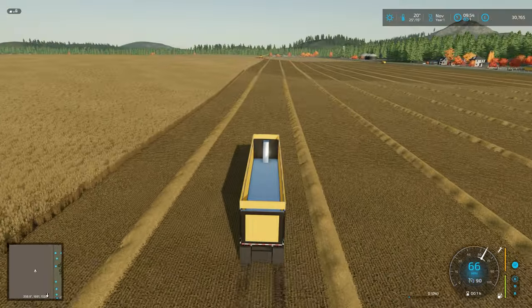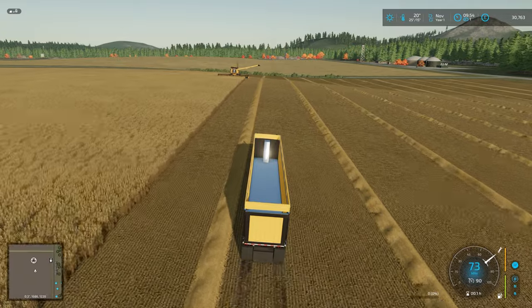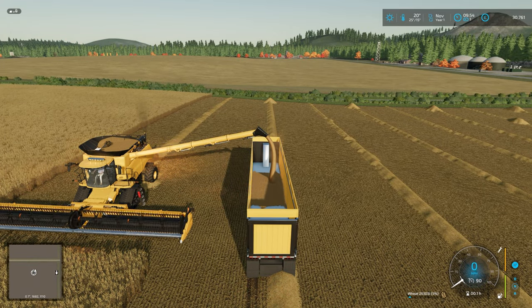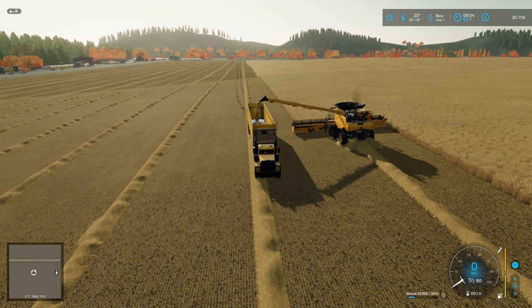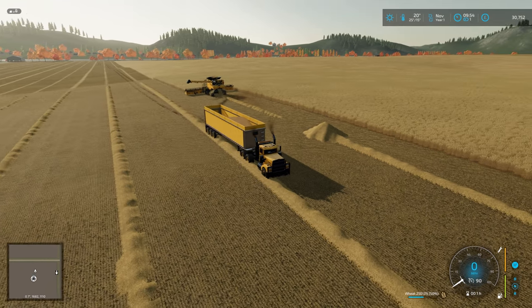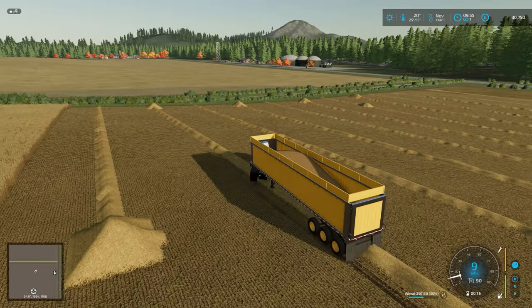The combine has come to a stop for its first unload — its first 250,000 litres of wheat. We're not that far along, if you think about it. Let's just see how quick this tips — yeah, not bad. So the combine has finished its first unload. We're getting nearly 1.16 million litres of wheat off this field every harvest. Maybe one field could keep us going — is it possible?